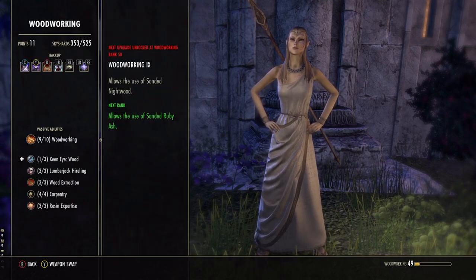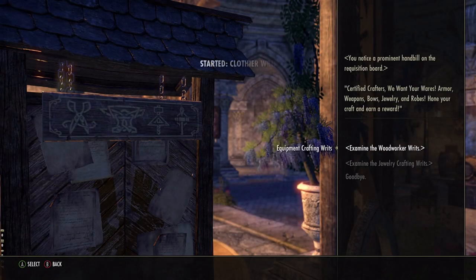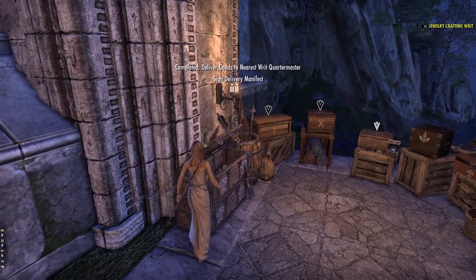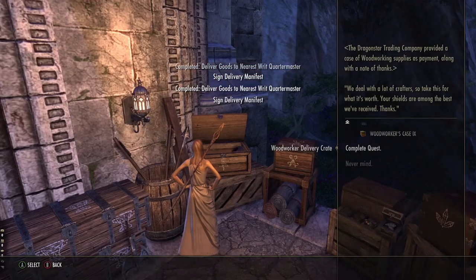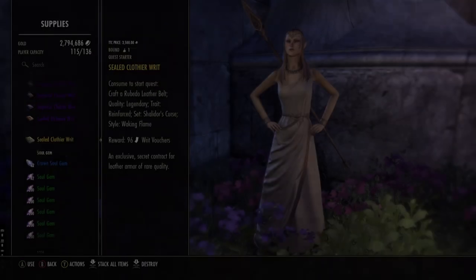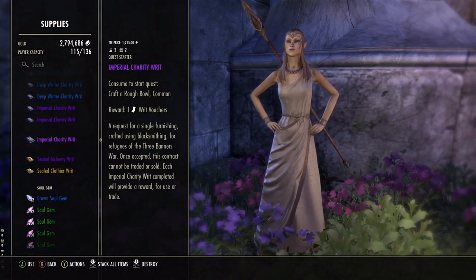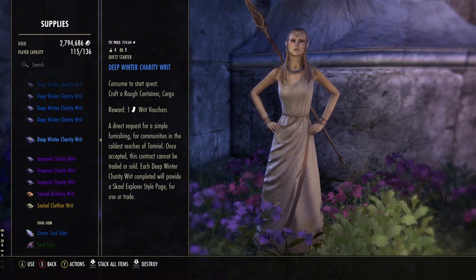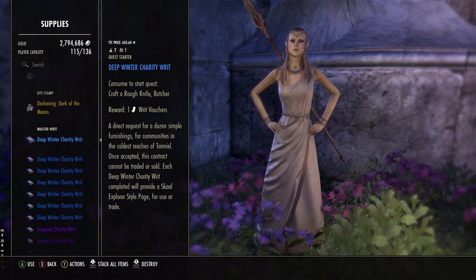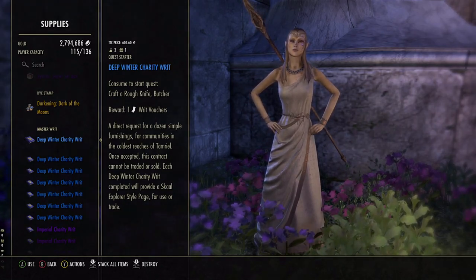Being a fully skilled tailor, woodworker, or metalworker has other benefits for making gold. These grant you access to daily crafting writs, which in turn grant access to master writs, surveys, and sellable materials. Completing daily writs grants reward coffers which hold all the goodies mentioned. Master writs — special assignments that require you to create unique pieces of armor or weaponry — do not yield gold when completed. Instead, you'll get writ vouchers. If you'd like to make gold with master writs, you can sell them. Most of them aren't that valuable, but when making gold, every little bit counts.